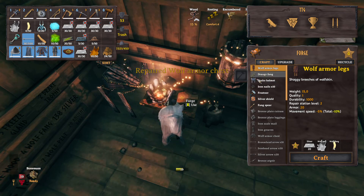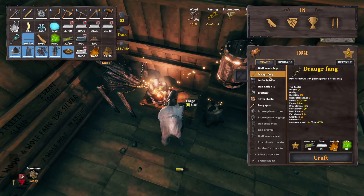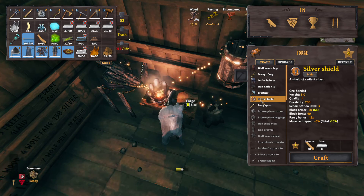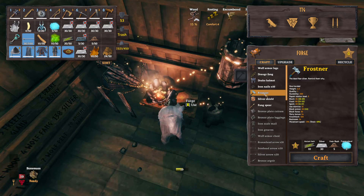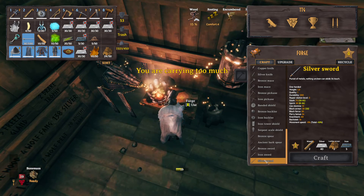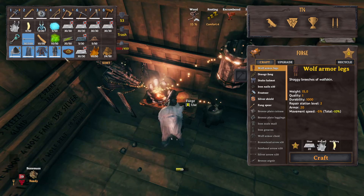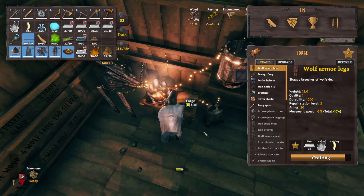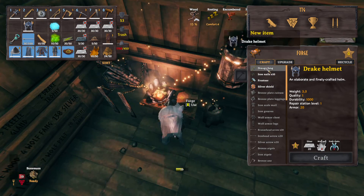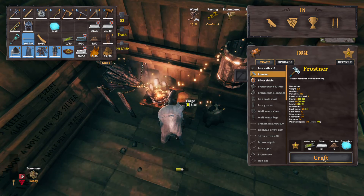There we go, repaired everything. What I want to do is craft wolf armor legs, the draug fang bow, the drake helmet, the silver shield, and I think I want to make the frostner as well. And I do want to make the silver sword — I need two wood for that. Let's make the wolf armor legs, drake helmet, draug fang, and frostner.